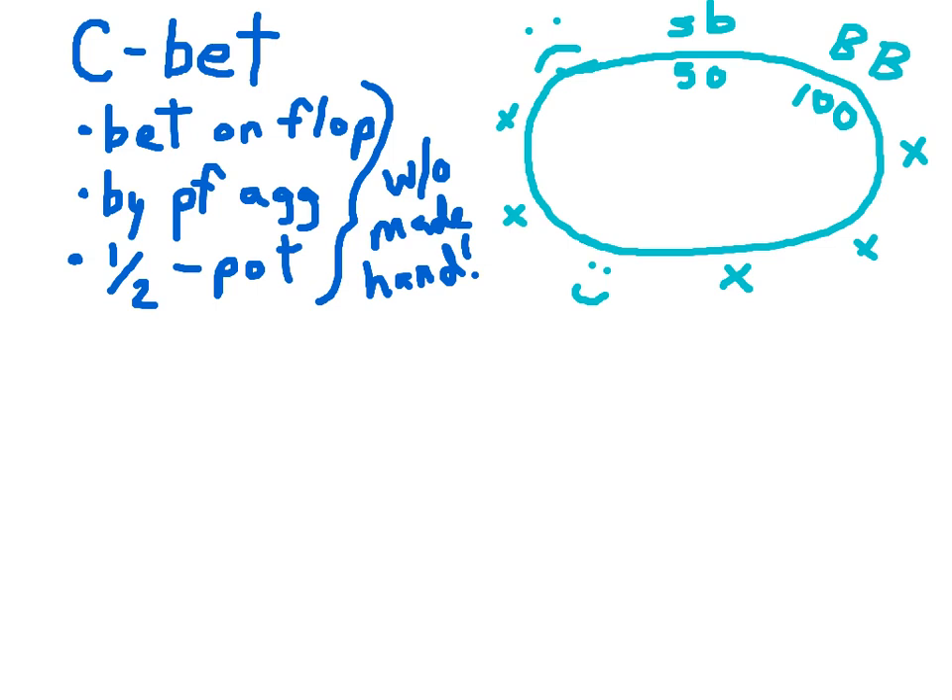We're the smiley face here in late middle position, and we raise 300 at 50-100 blinds. Our opponent just calls. Both blinds fold, so it's a heads-up pot. The fact that we raised and were just called means we're the pre-flop aggressor — we have the lead. The pot is now 750. The flop comes out 10-2-6. Let's say we have something like ace-king. We miss the flop.